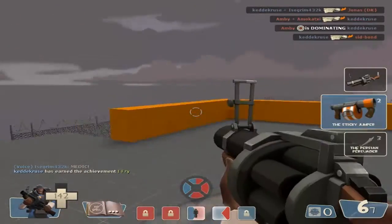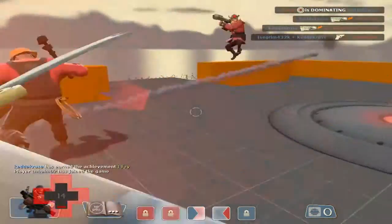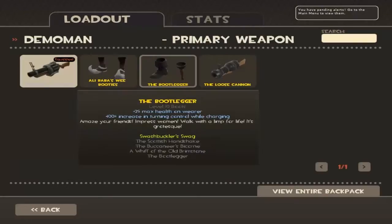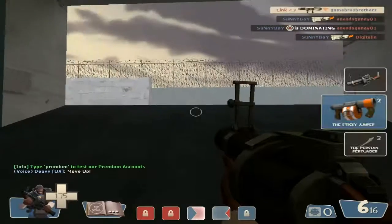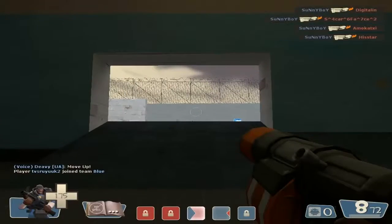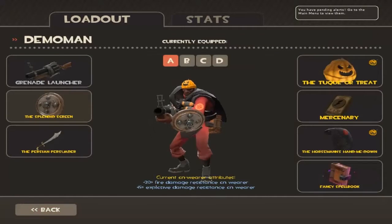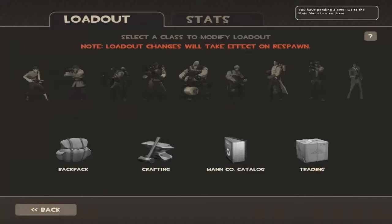The Demoman starts off with a normal grenade launcher. You also have the Bootlegger, Ali Baba's Wee Booties which help with charging — but you don't do that with a sticky jumper. I've got the sticky bomb launcher and Scottish Resistance. You also have shields and swords, and that's your main melee.